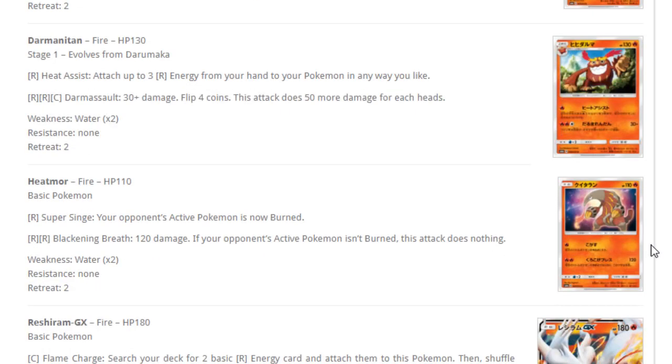Next up, Heatmor — Super Singed puts your opponent's active Pokemon not burned. Classic burn attack. For two fire energies, Blackening Breath does 120 damage, but if your opponent's active Pokemon isn't burned, this attack does nothing. Without the condition of having to be burned, this card seems decent — in last year's Volcanion deck with Max Elixir or Expanded Blacksmith plus Steam Up, you could easily reach very high numbers with a non-GX basic. But the second part makes the card basically unplayable unless you also play something like Infernape to burn your opponent.